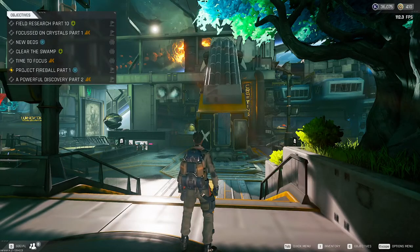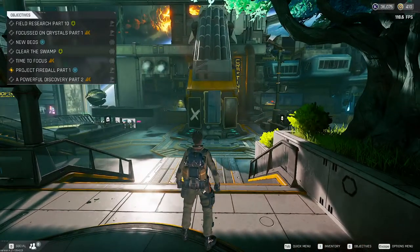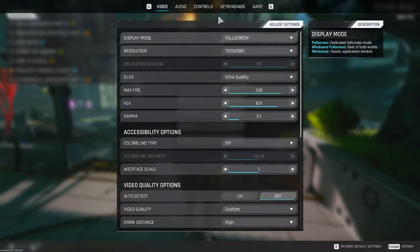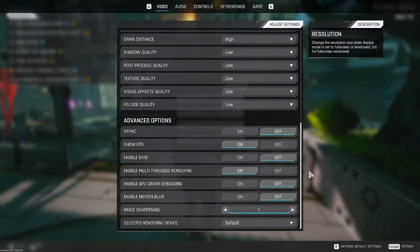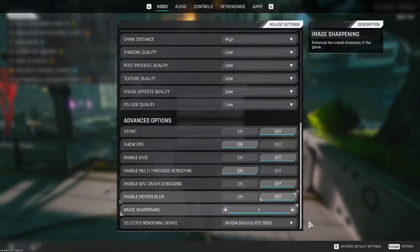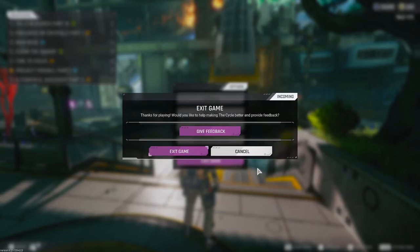I classify that as a good first run. I'm gonna restart my game, but first — you see it says 'default device' here, the selected rendering device says default. I want to select this and restart my game because I don't know if it's actually doing that properly — they said it was a little bit buggy.